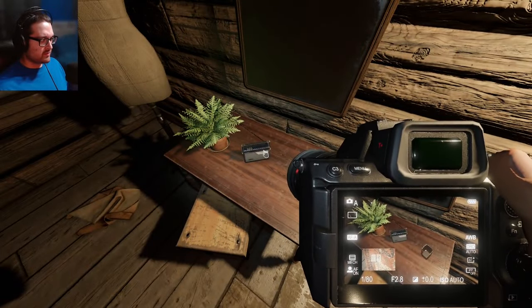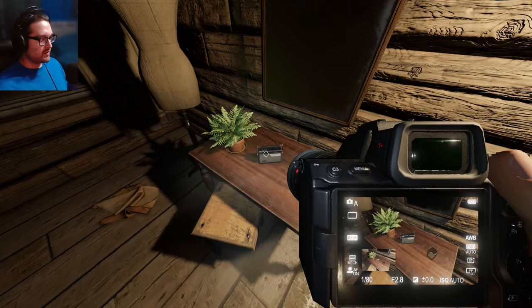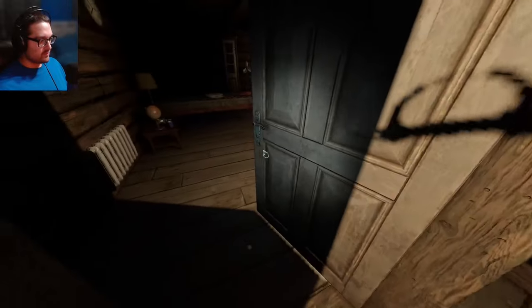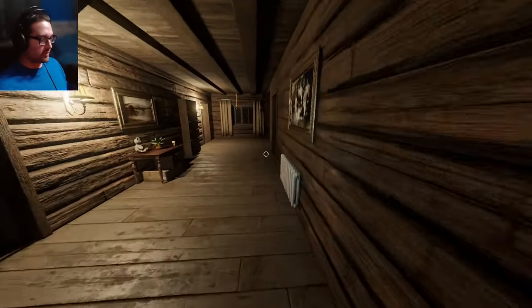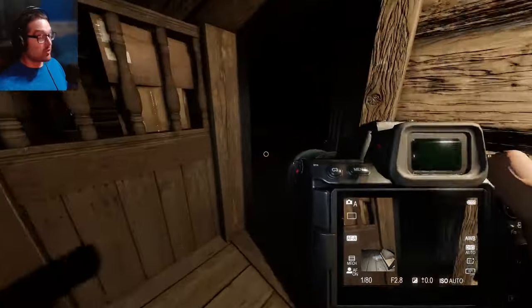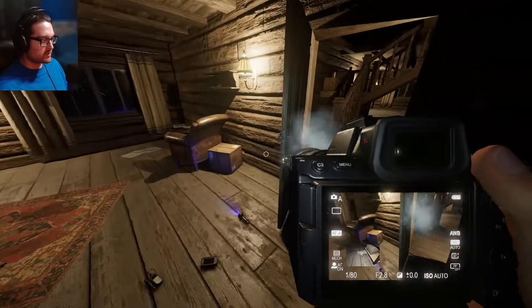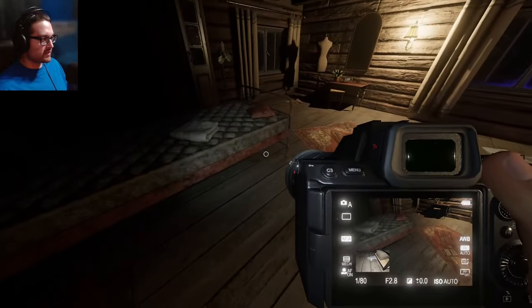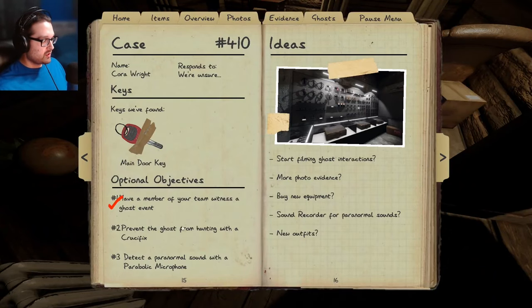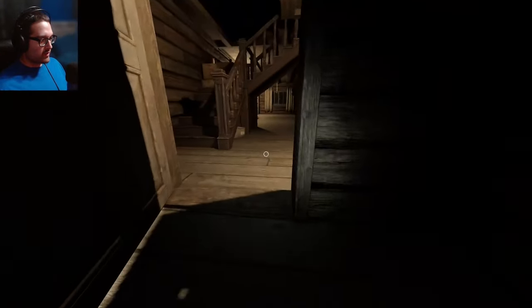I probably would have already been attacked by a revenant by now. Is that the radio? That was weird — did it turn it back off? Let me take a photo. I want to take a photo of the writing — not moaning, but we knew that. Let me go take a photo of the bone because I don't want to forget. Then I guess I could go upstairs and look. It was a Ouija board — see what I mean, how did we find this room? I have such a hard time remembering what I did in the same game. We're doing good though. There's that Ouija board — so hunt, parabolic mic now.